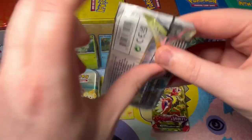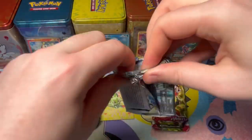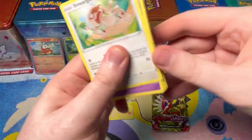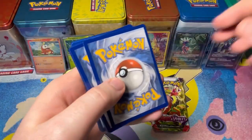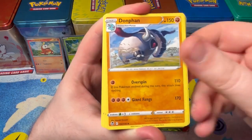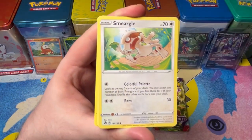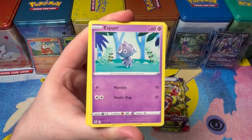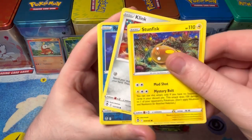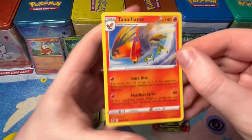Sprigatito blesses us with this Silver Tempest pack. We're off to a good start with the Fae Coco and Cosmic Stars. We're also trying out a different tripod — the other one we usually use was a bit too small. Let's go with Darkness, Grass. Golbat — we got that other art version! Espurr, Togedemaru, Stunfisk, Klang, Radcamp, with a Talonflame.